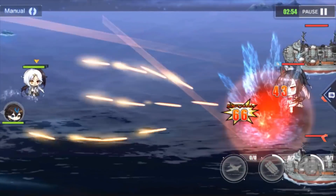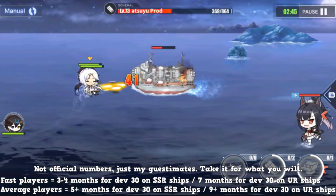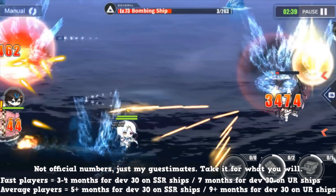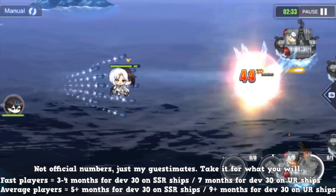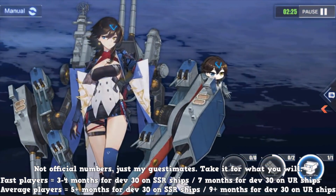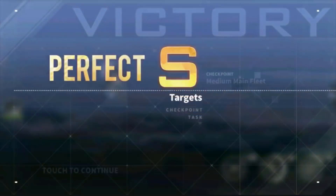On average, a fast player takes about three to four months to get SSR developer 30s doing cube and coin missions. For developer 30 URs, probably seven months — that's roughly when people start hitting developer 30 on ships like Azuma and FdG. The average player for SSR developer 30s is about five to six months, and for UR developer 30s it's going to be at least nine months.